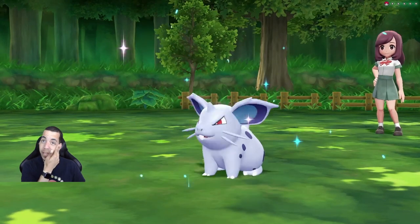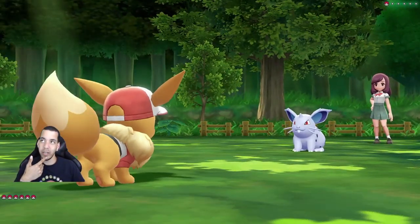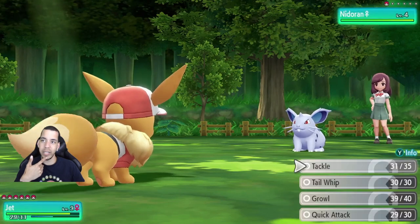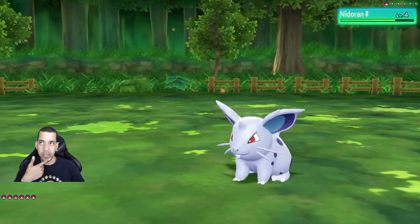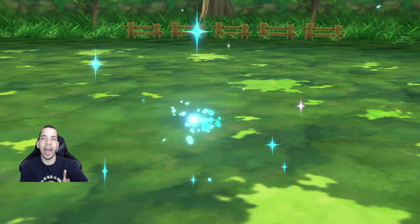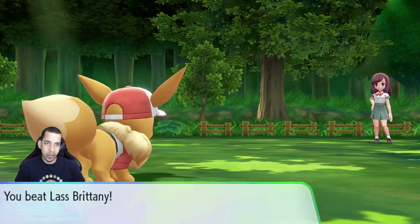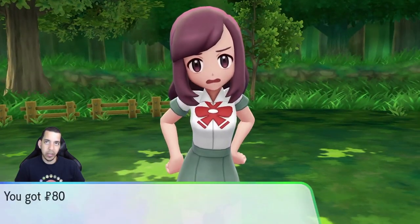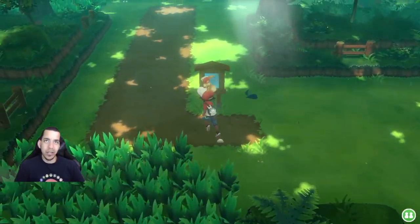You got a Nidoran female! Wait, where'd you get that? Be level 6! Oh my gosh! Eevee, calm down! Don't calm down, Jet. Be good. What you got an attitude for? What you want me to do? I just told Eevee to eliminate.